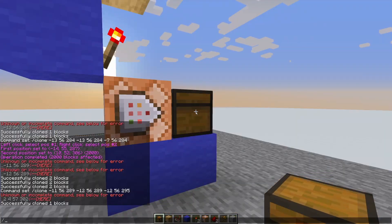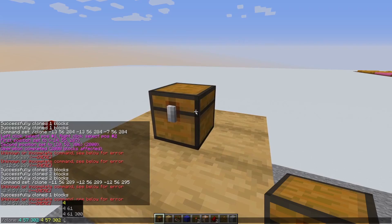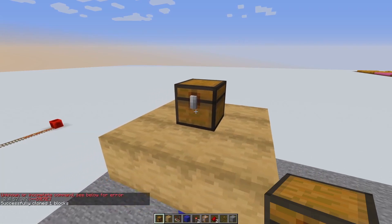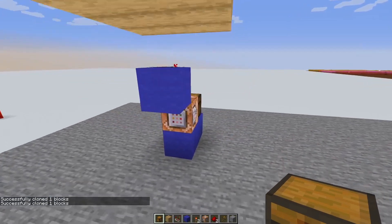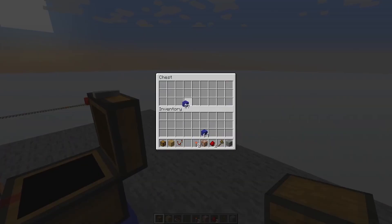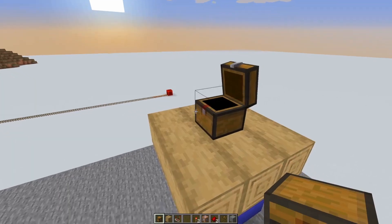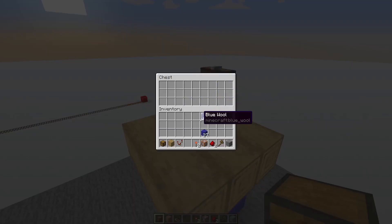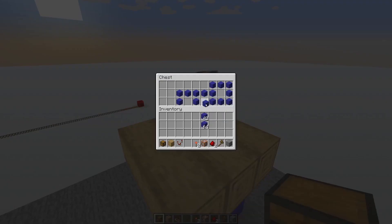Go to the back chest and type /clone with Tab to autofill the coordinates, then hit Enter. Go to the front chest on top, press T, arrow up, space, Tab to autofill, and hit Enter. As you can see the cloning is now correct. Press T, arrow up, Ctrl+A, Ctrl+C. Go to the command block, paste with Ctrl+V, and hit Done. Fill the back chest with anything you like, go to the top chest, open it up once and close it. As you can see it's been filled up, and once you close and reopen it, it will be filled up automatically once more.